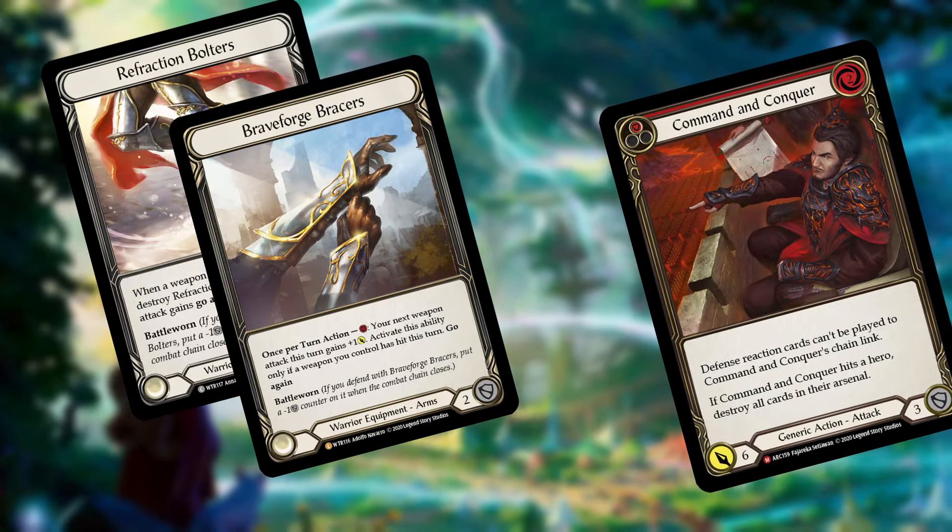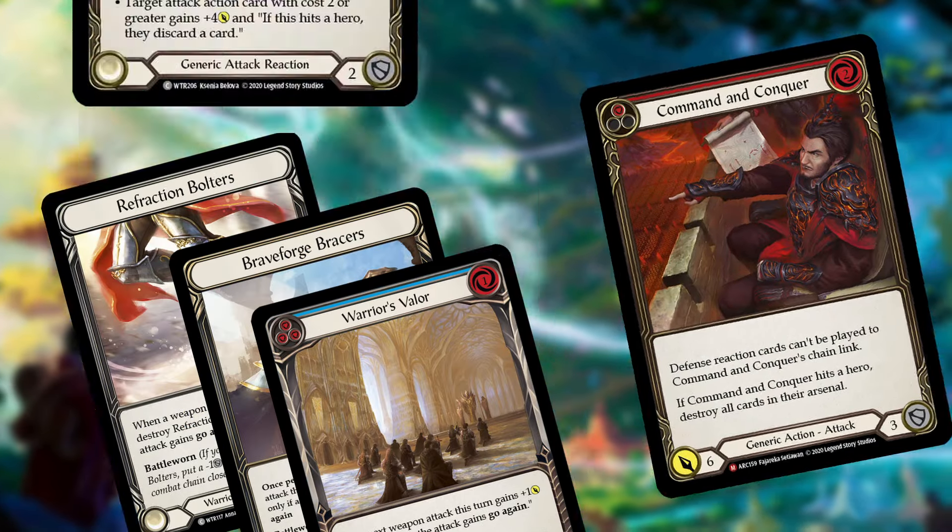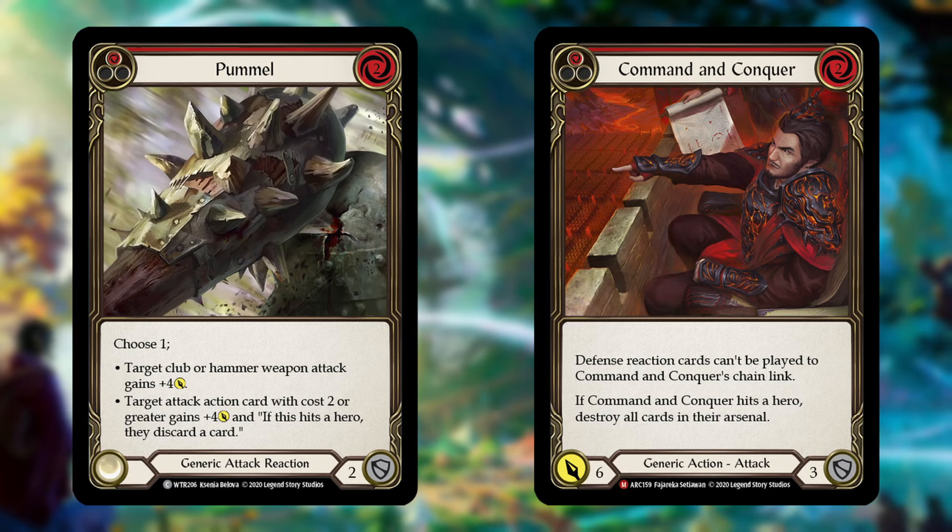The second piece of general advice is one I've still seen far too many times: if you are using your equipment to block an on-hit, actually make sure you're fully blocking that on-hit. I've been playing Prism and had opponents throw three pieces of armor in front of a Herald of Triumph coming in for seven, and they still take damage and I still get that on-hit. At that point, you might as well just take the extra damage and save your armor for when you can actually stop the effect.